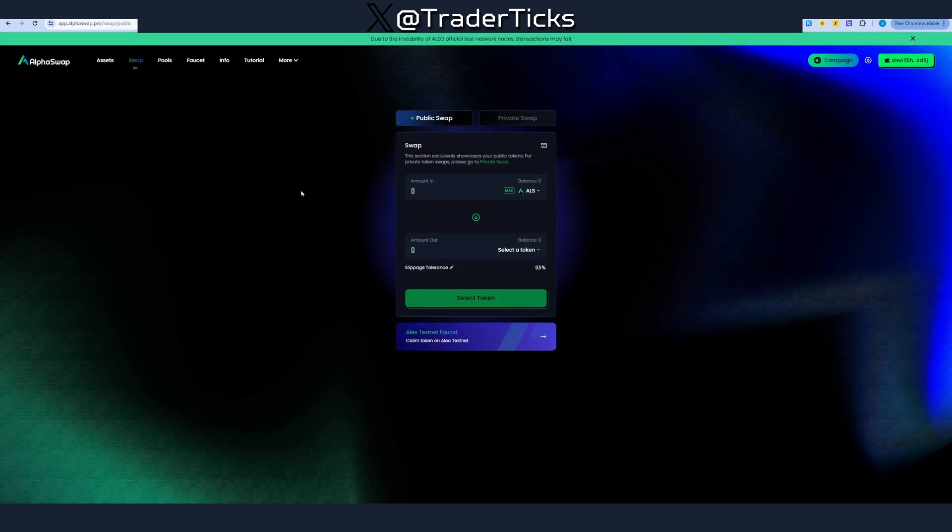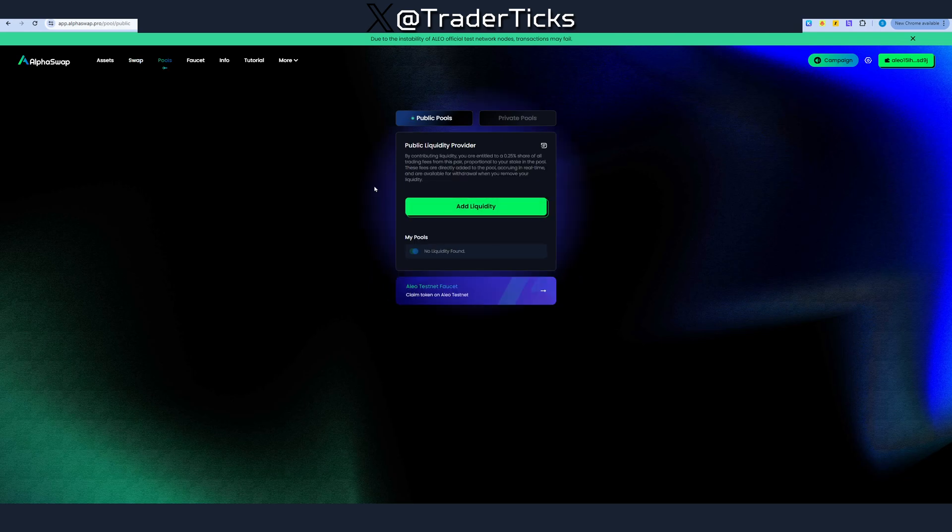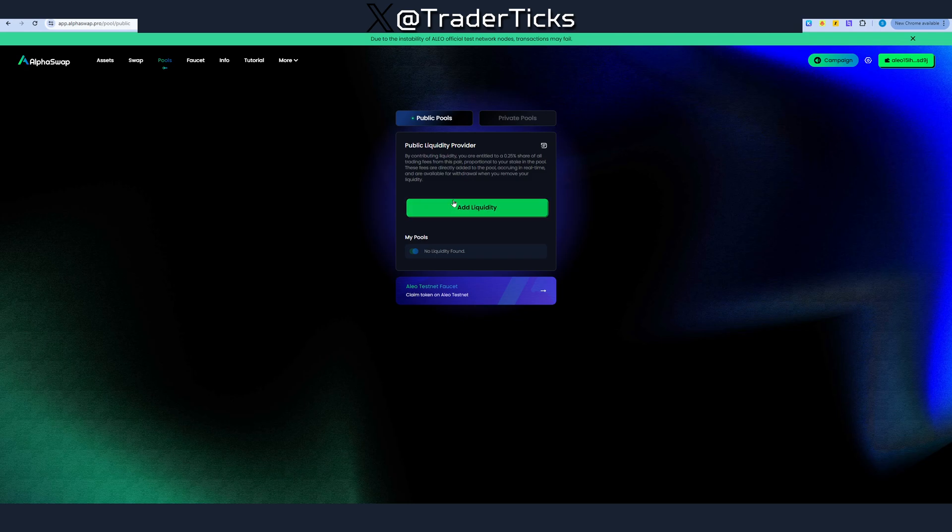You have a swap function so you can do some swaps. Don't be afraid — use all tokens, all kinds of different swaps. As always, this is a testnet activity, so spam transactions. I repeat every time: when farming testnet activities, aka free airdrops, make rotation, make bookmarks, and come back to the strategy once or twice a week and perform a lot of transactions.